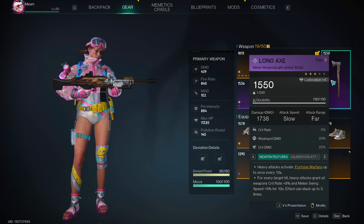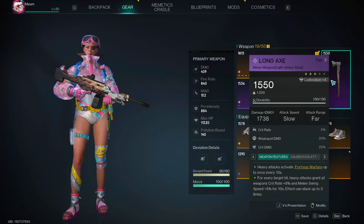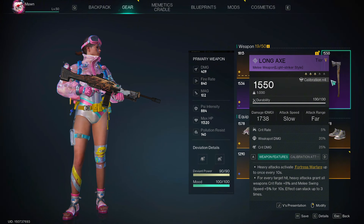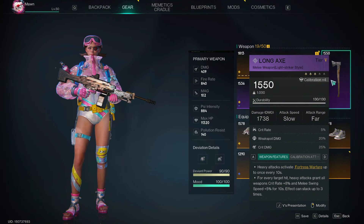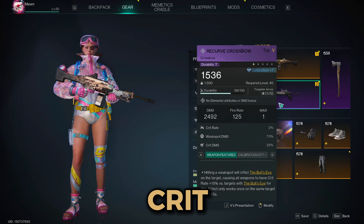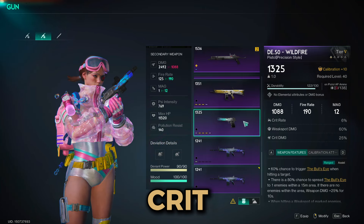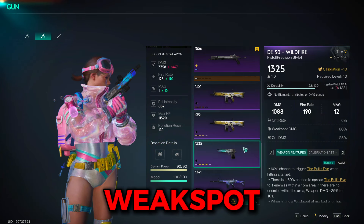Moving on to secondary and melee, let's start with melee. You'd want to run the long axe for the 20% weapon damage bonus obtained from triggering fortress warfare after a heavy attack. When you hit enemies with that heavy attack, you will also gain crit rate, which is nice for the crit build. Its long animation can also be animation cancelled to only get the fortress warfare buff. Then for the secondary gun, run crossbow if you run the crit build while bossing; if not, go with the bingo or the wildfire.